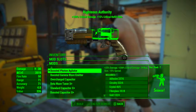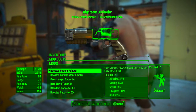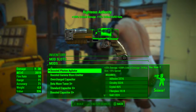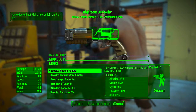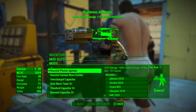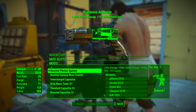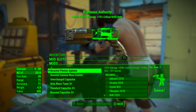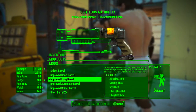Given this rather versatile legendary effect, there are a number of different ways you can mod it out quite usefully. In the first slot I'm going to be going with a boosted photon agitator. This increases the damage by 25%, increases critical damage by 200% — in other words doubles the critical damage — increases the magazine size to 39, and reduces spread by 15%.